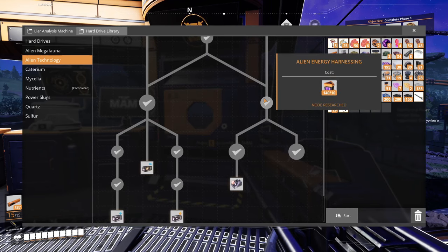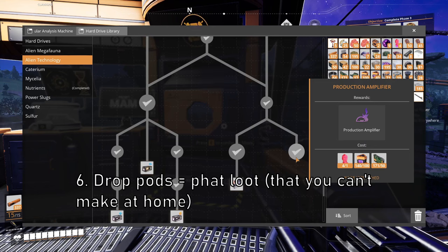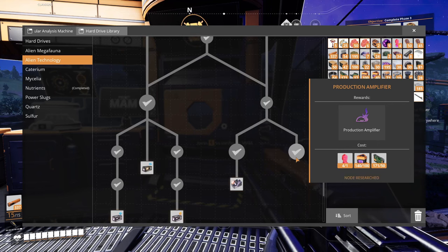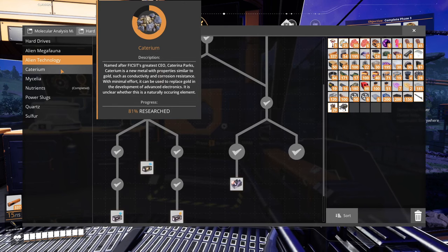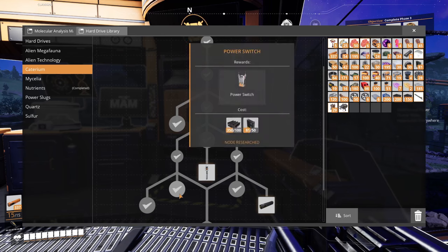Tip number six: drop pods can have some pretty fat loot. I was able to research production amplifier before I was even done with phase two of the space elevator — before I had unlocked circuit boards — because I found 50 circuit boards in a drop pod area. That will allow you to use Somersloops to boost your production so much earlier, and there are quite a few other researches in the MAM you can get long before you naturally would have been able to if you go hunting.